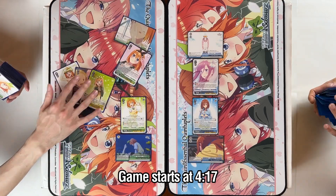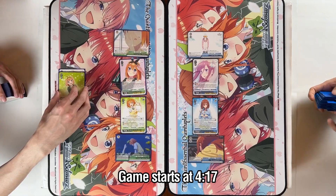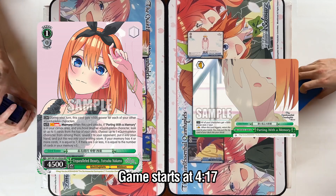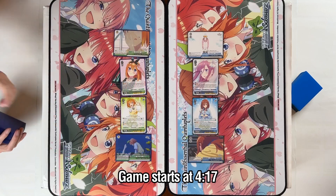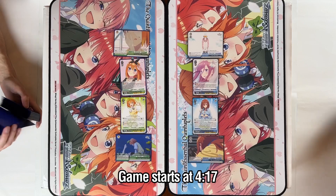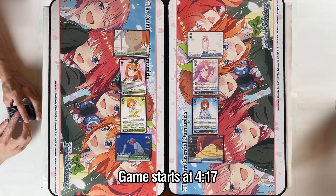We're going to be trying to build a lot of memory to use with our cards. We have a new level one combo that is an on-attack top check of up to some number of cards. It depends on how many cards you have in memory. If you have nothing in memory she can only look at three, but if you have four memory she can look at as high as seven cards off top. And she also skills up per memory you have.